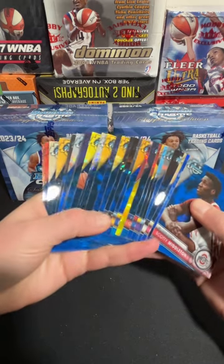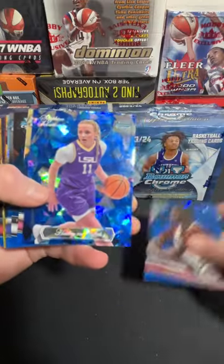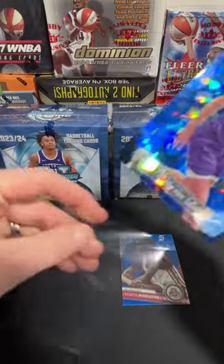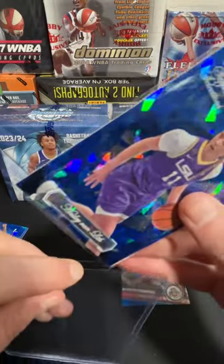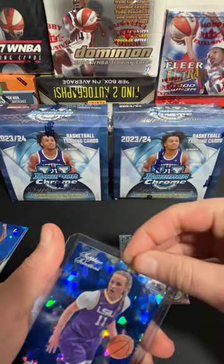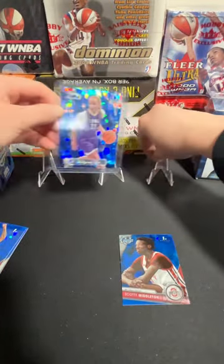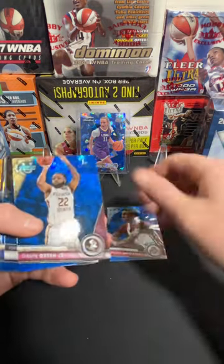We got some gold or yellow in there and some green. We got Middleton — right off the bat, here we go. These are one of those Sapphire Selection case hits of Haley Van Lith! What a great card to start us off. That is slick. The image on there is different than the normal ones as well, so it's like an image variation too. Wow — nice hit right off the bat. Sapphire Selections case hit in our first box. Let's go.